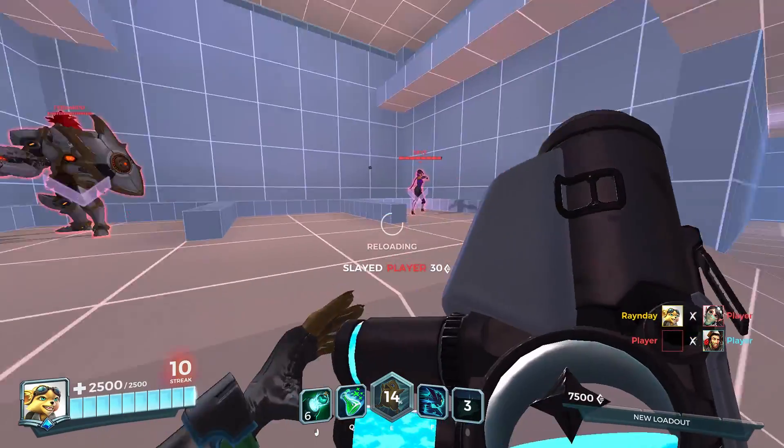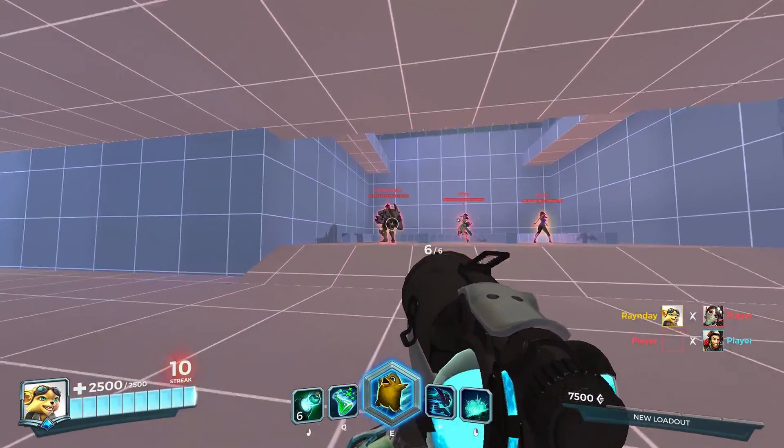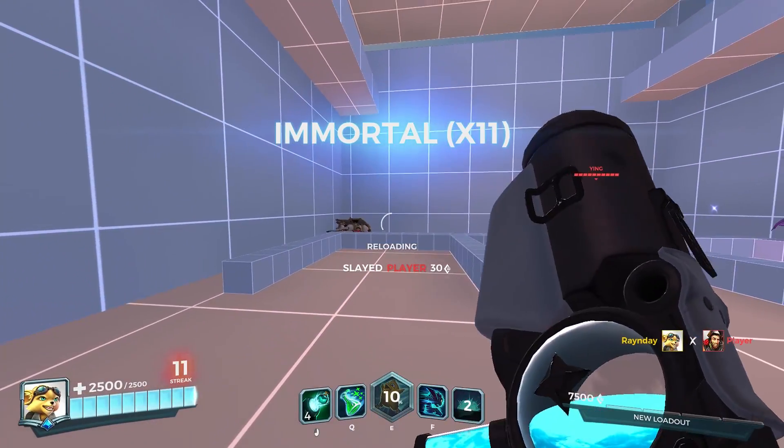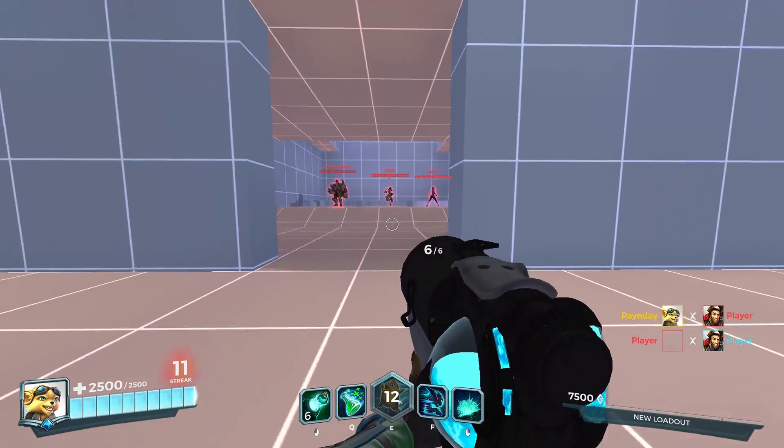Try to make sure you don't have to reload during Evil Mojo, as it can waste valuable time when your opponents are vulnerable and helpless, possibly allowing them to escape your evil alchemy. If the enemies aren't killed, their health will return to what its previous state was before they were transformed.